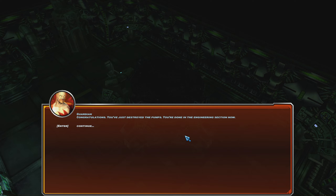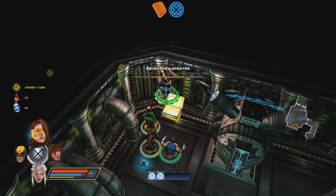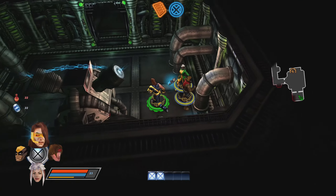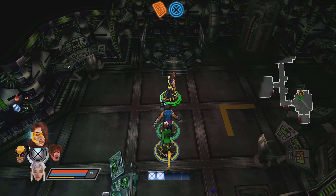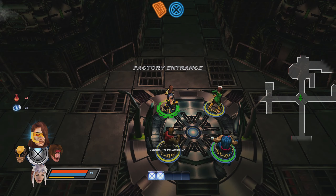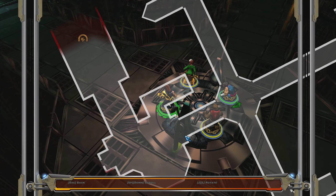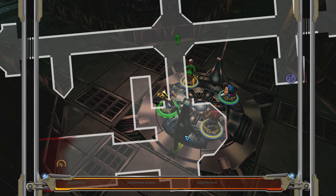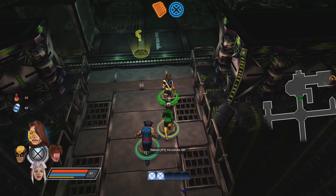The power distribution console cannot initiate an overload until the safety override is deactivated. Security console has been unlocked. Guardian, where can we find the safety override? There should be a security console in that area, but you could also supercharge a nearby generator to circumvent the whole process. So either we go back to that room, which is right around the corner, or I do this — this is closer. We overloaded the system by supercharging the battery. Congratulations, you just destroyed the pumps. Done in the engineering section now.